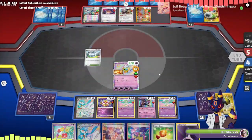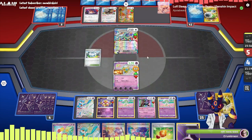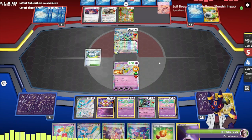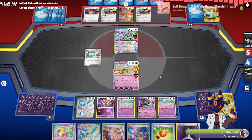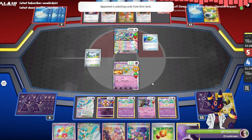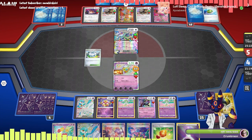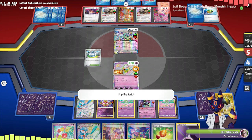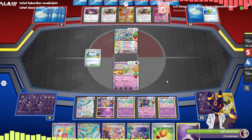We'll get the Iono which is nice. We might want to use Tulip next turn because that will get us another kill on Terapagos if they don't play another Bouffalant — which they do, but it's fine. We can get Scream Tail and knock out a Bouffalant here, or we can go after the Hoothoot. I'm thinking I might just want to go after the Hoothoot — I think that might be the play.